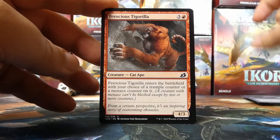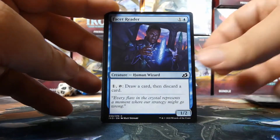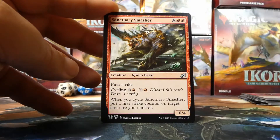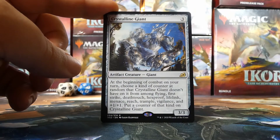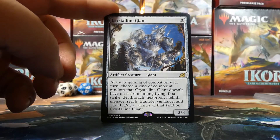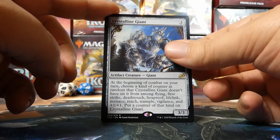We have a Gust of Wind, Ferocious Tigorilla, Checkpoint Officer, Bristling Boar, Lurking Deadeye, Essence Symbiote, Light of Hope, Shredded Sails, Facet Reader, Sleeper Dart, Reptilian Reflection, Ominous Seas — this card is so good, I love it — a Sanctuary Smasher, and our next rare is Crystalline Giant. This card is great — it can go in any deck and I would almost always play it.